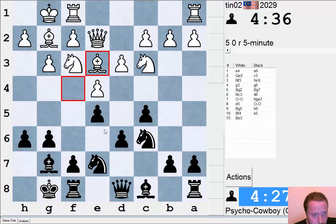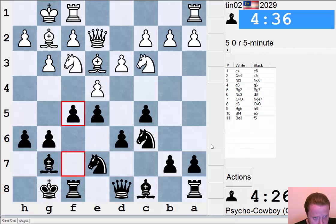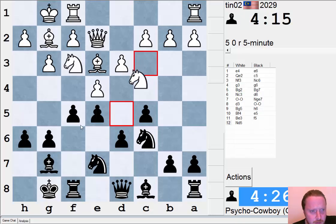A very thematic move in these positions is F5, so I'll play it. The idea — he should probably take on F5 now. If he doesn't take on F5, I can get this kingside roller going with F4 and G5, and off we go with the pawns, pushing them up the board. He really should take on F5, and then I'll probably take with a Knight.